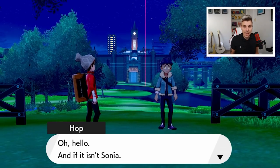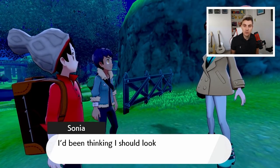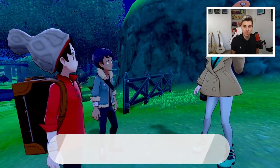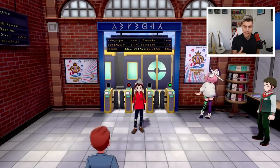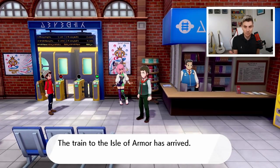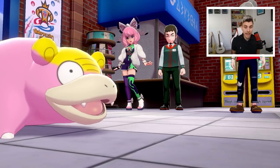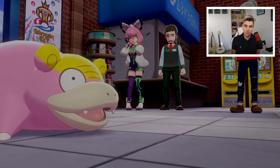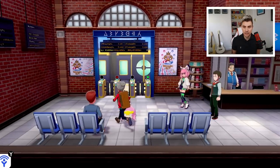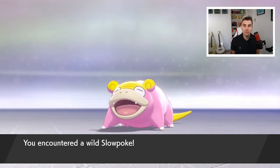It's really just formalities in the early parts of the game. Once you've spoken to Sonia you'll be able to go back to Wedgehurst, and all your passes will activate for the train to the Isle of Armor. There's also a cutscene where a Slowpoke comes in — you'll need to catch that Slowpoke before you can move on, which may be one of the trickier parts. There are also just two NPC trainer battles you need to fight on the way to the Wild Area.